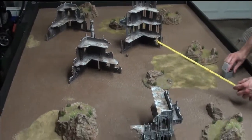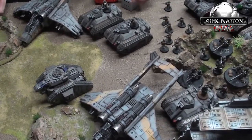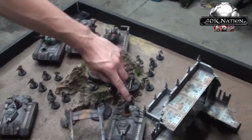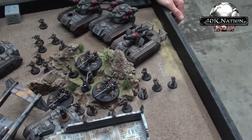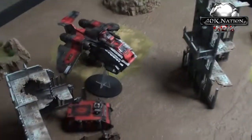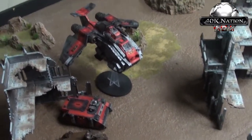Kyle's IG list: three Vendettas with veteran squads, three meltas in each; a Lascannon Executioner; two Company Command Squads with melta and plasma; a second battle squad; a blob squad with three autocannons and a power fist; two Hydras; and a Medusa playing as a Colossus.